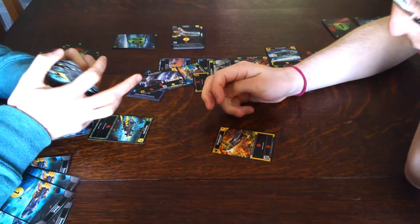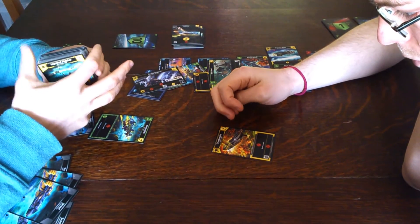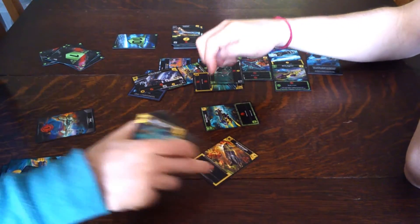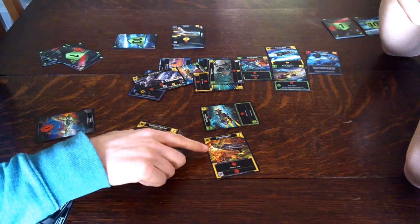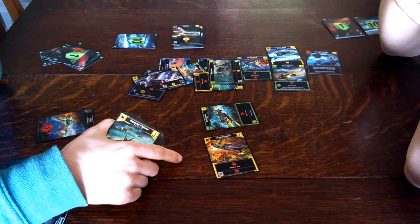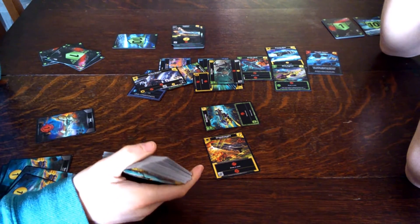Dreadnought — seven attack, potentially twelve. So that can be a twelve-hitter and a card. And it doesn't rely on any ally abilities, which is really cool thematically, because the Dreadnought doesn't need any other ships — that's just what it does.